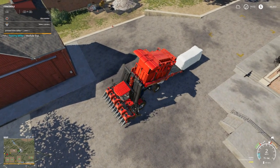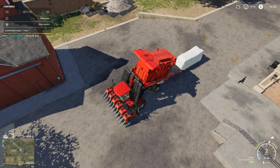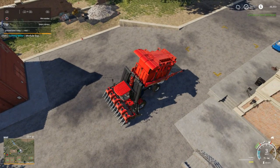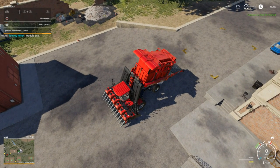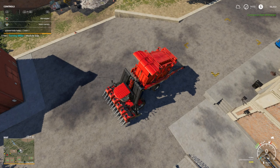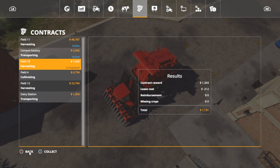Let's see how we do — contract on field 18, finish. Now how much did we get for that? We got $1,131 on that, lease cost was $212, so we could have got almost $13 hundred. That's not bad — they don't really come out of our pocket on anything, so it's still money.